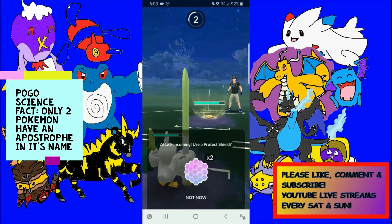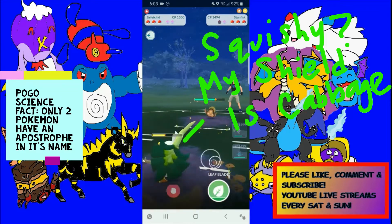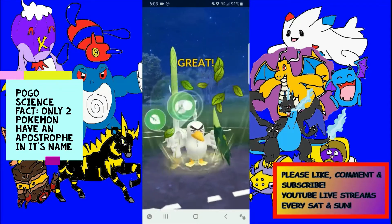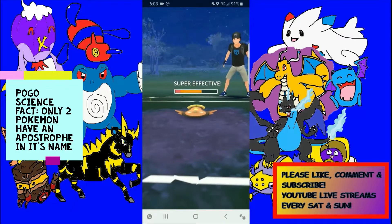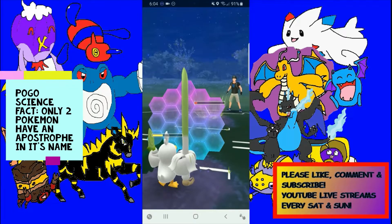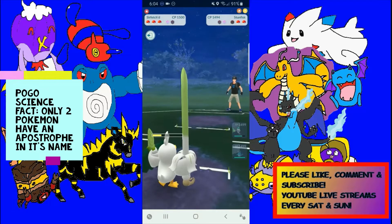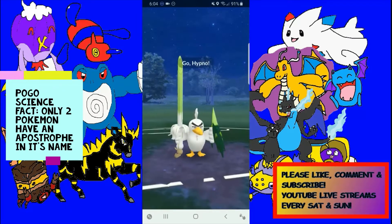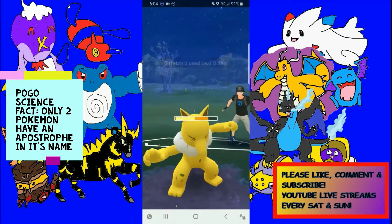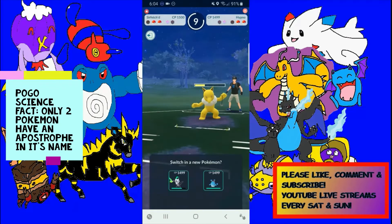Let's go ahead and switch into Sirfetch'd. Sirfetch'd is pretty squishy, so I want to see how much damage one Mud Bomb does — okay, we can't let another one go through, so let's get off the Leaf Blade now. Leaf Blade will be super effective. I switched into Sirfetch'd because it had a better matchup against the Stunfisk than Azumarill would, especially being behind on energy. Let's shield and farm it down — expecting Hypno to come back in. Stunfisk goes down. Sirfetch'd did its job.